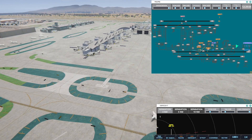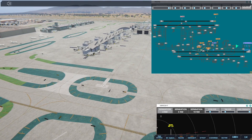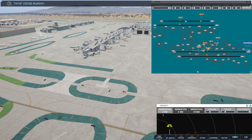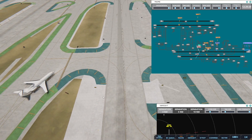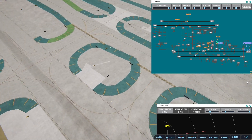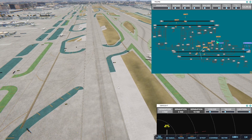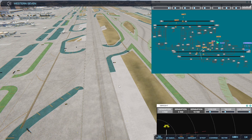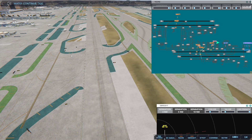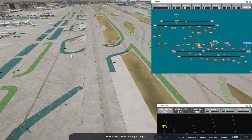Pacific Southwest 262, taxi to terminal. Transworld 187, cross runway 7 left. I'll get that one going. Western 701, hold position — I just don't want them turning into each other. Western 701, continue taxi. Transworld 160, runway 25R, cleared for immediate takeoff upon reaching altitude 500, contact departure. I just want to get that line as short as I can.